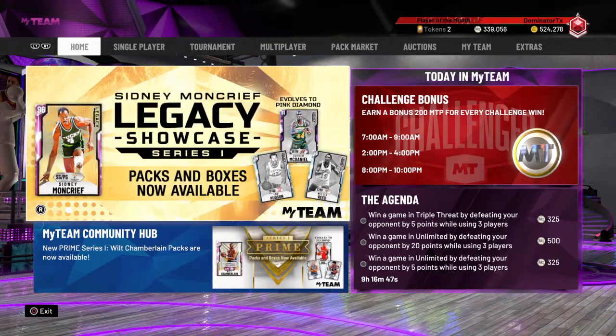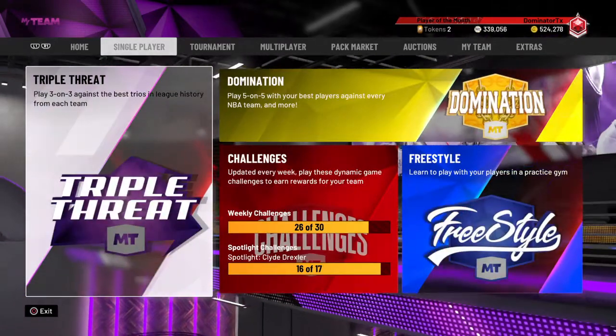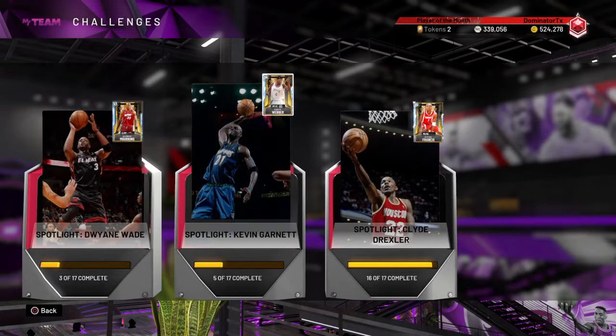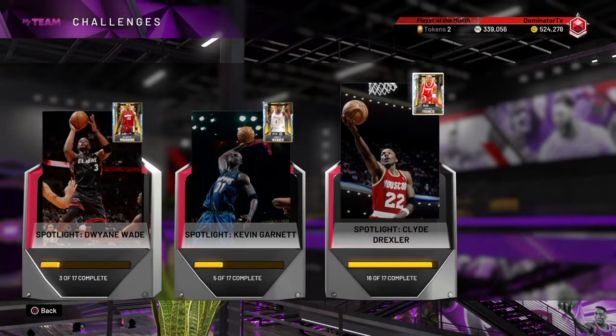Hello everyone, this is a public service announcement of sorts. Let me show you what I'm talking about. I started the Spotlight series with Dwayne Wade and Udonis Haslam scoring 28 points — I wasn't really into it. Then I started Kevin Garnett thinking maybe I'd get a Chris Webber diamond card. But when they released Clyde Drexler, I liked him better than the other two.